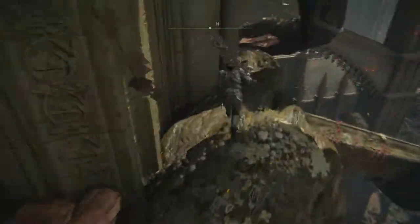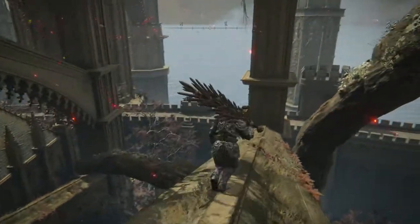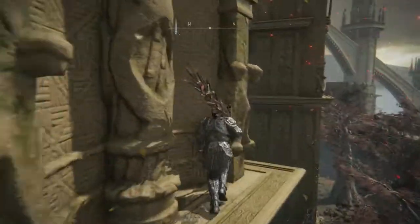Get on this tree branch, and then you're going to run into a dead end where there's a little bit of a drop down. Go ahead and get on that, and then that will lead you to another tree branch that will lead you into the main building.